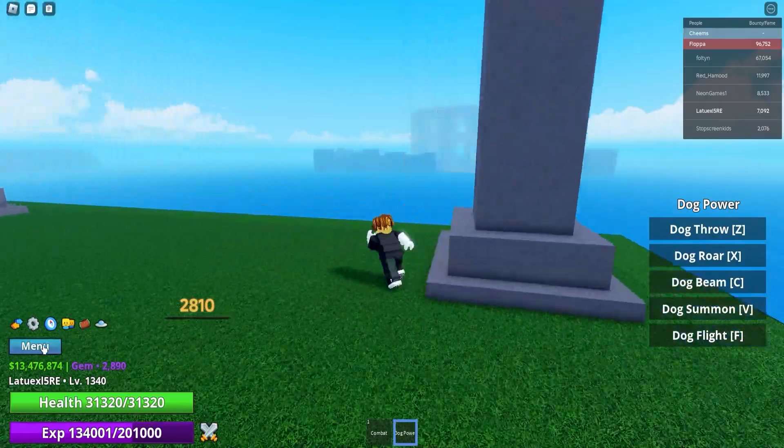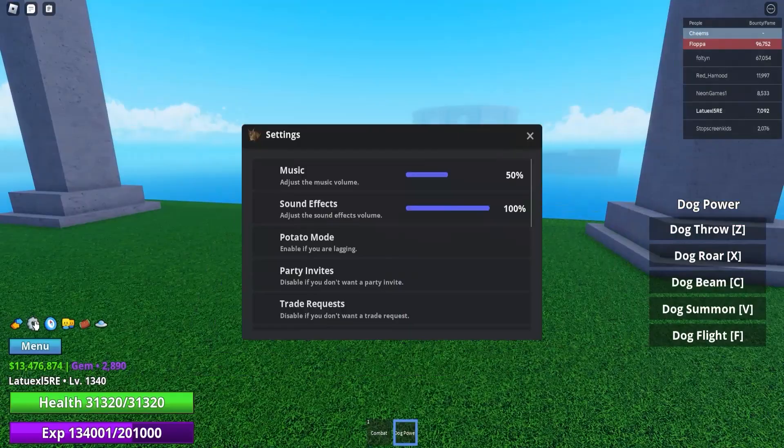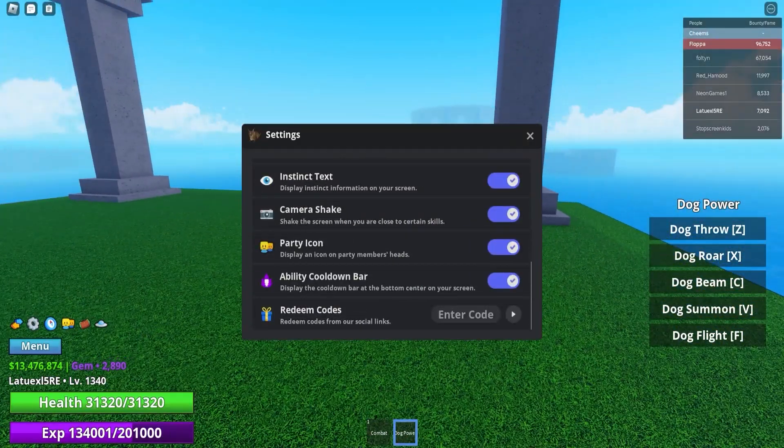Let's go straight ahead to all the brand newest codes. If you guys want to use all the codes, go to settings and scroll all the way down. The first code is going to be '100 million visits' — make sure to redeem this code and it will give you 1 million dollars and 1,000 gems for absolutely free.